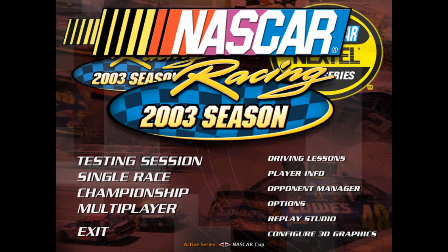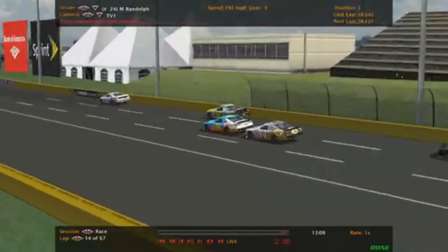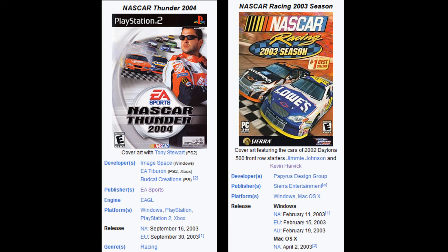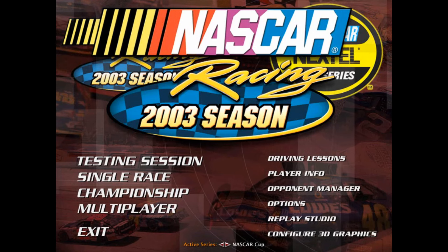NASCAR Racing 2003 Season. NASCAR Thunder 2004 versus NASCAR Racing 2003 Season. This is where I was scratching my head the hardest while watching the original video - it's just that frustrating to watch. Even at a glance, NR2003 looks absolutely nothing like the EA games we discussed earlier. The only similarity is that NR2003 and Thunder 2004 released the same year, meaning all the cars have the same paint schemes. But even someone who doesn't know anything about NASCAR would be able to look at these two screenshots side by side and immediately recognize they are completely different games.